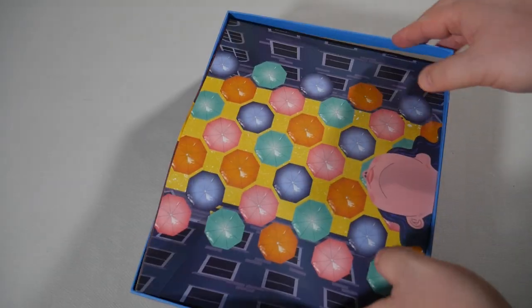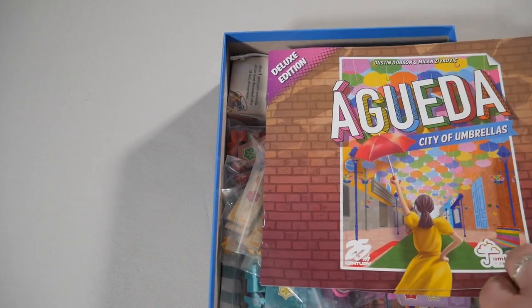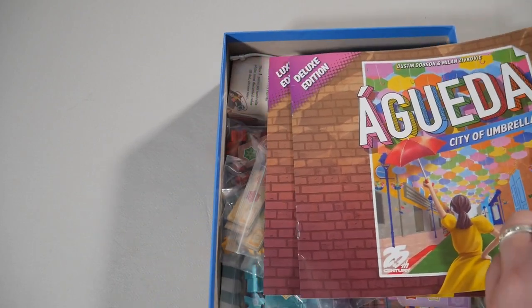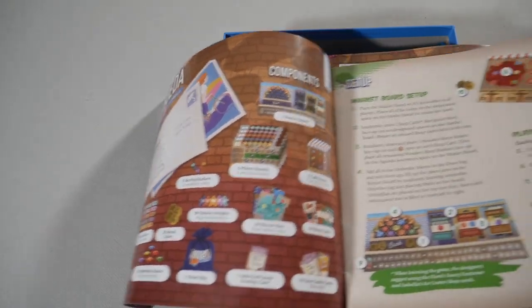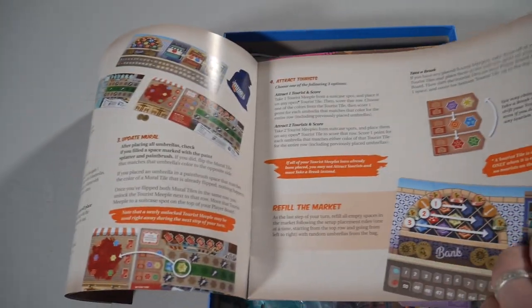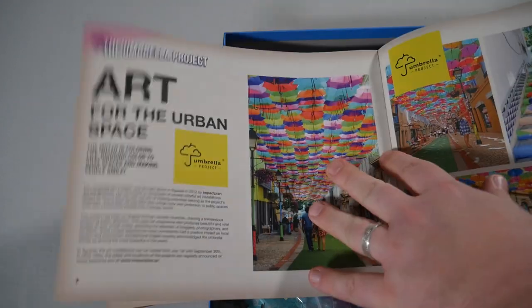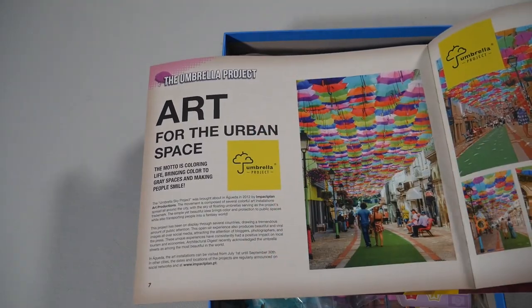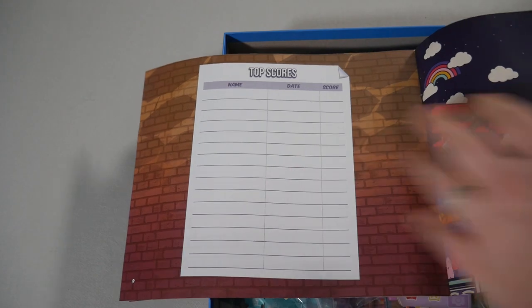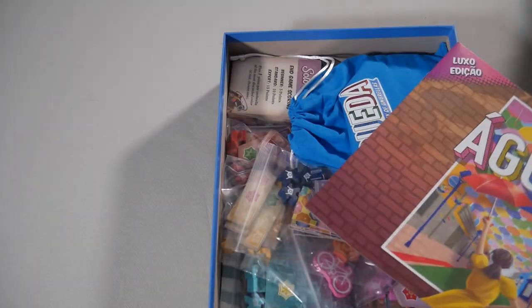All right so let's get this popped open. First off we have the rule books. Here is your English rule book. Not much to the rule book: your components, your setup, how to play, game end and final scoring, solo mode, and all about art for the urban space, all about the umbrella project. Top scores, your credits, and then the back cover, and there it is in Portuguese.